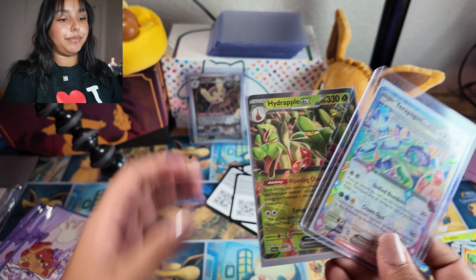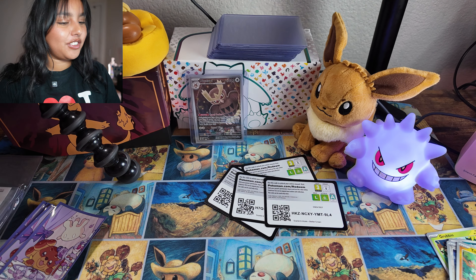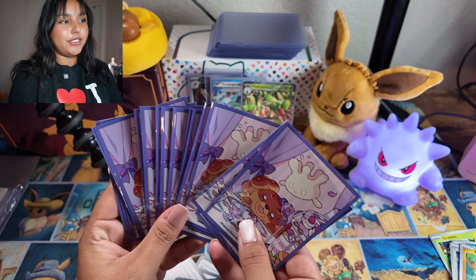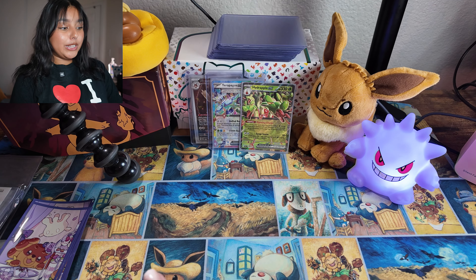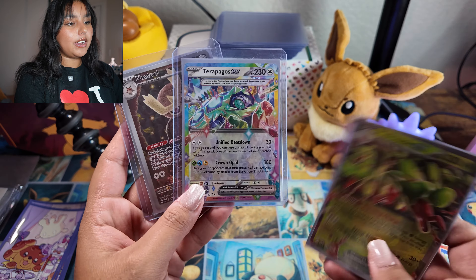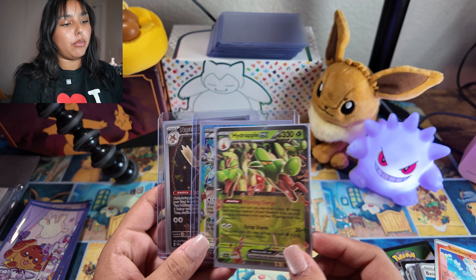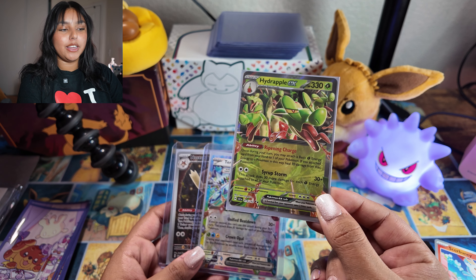Out of this whole ETB we literally just got two hits — two hits. That is crazy. There wasn't even an AR, nothing to show off in my new sleeves. So disappointing, but it is what it is — it's part of the game, you win some you lose some. ETBs are literally not my friend. Summary: we got the nice Noctowl promo, a Hydrapple EX, and a Terapagos EX — which I would have preferred as the full art Terapagos card. And Hydrapple is a card I know someone that got three of these in one ETB.